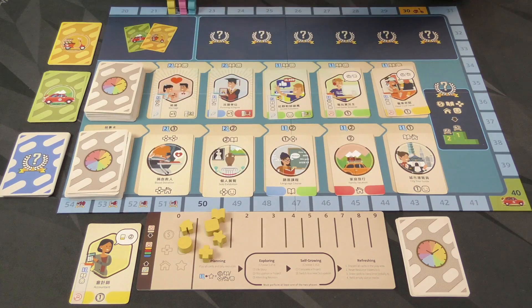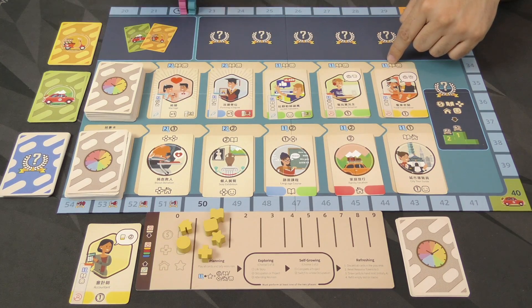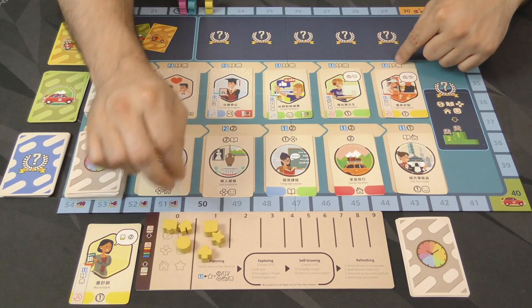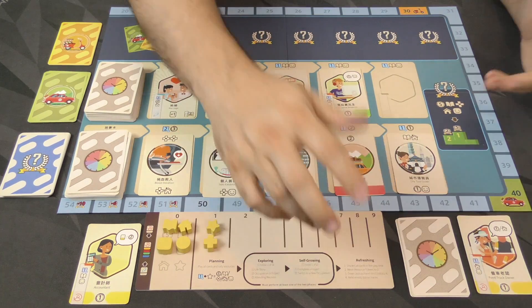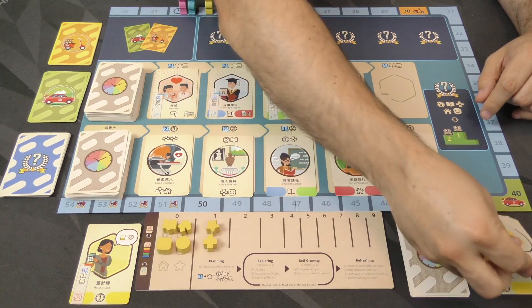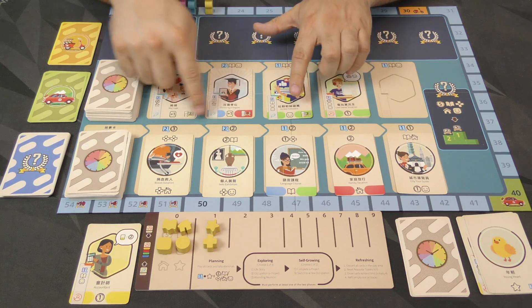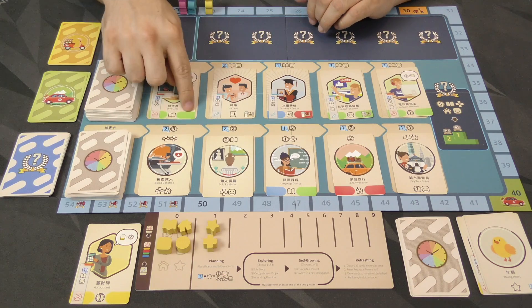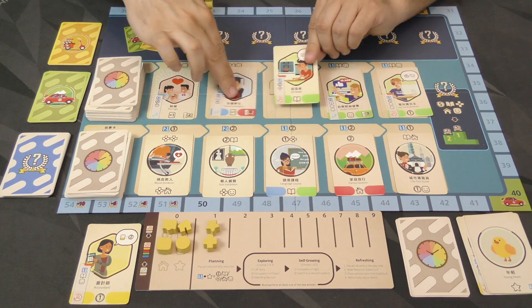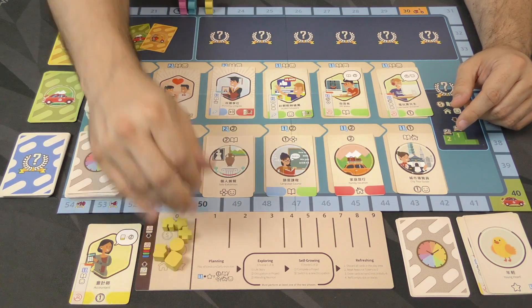So taking a look at my example here, I've got the ability to take that food truck owner card. It's going to cost me one time — I'll move up on the track — the book symbol, and then the smiley face symbol. I take it and discard that. I'm not doing self-growing because I cannot. Then I get to the final refreshing phase, in which I discard all this and replenish those cards. However, you have to make sure that the ones with victory points are closer to the back than any without. At the end of your turn, you also lose any resources you did not spend — they do not carry over.